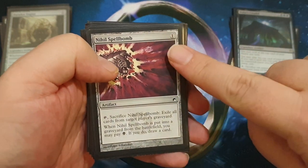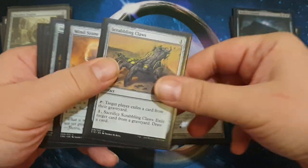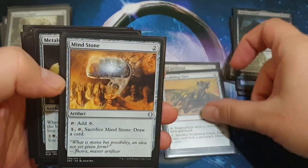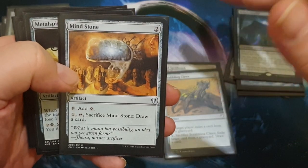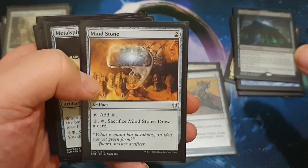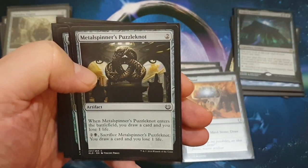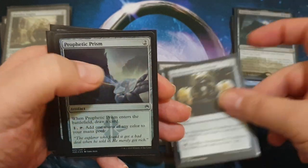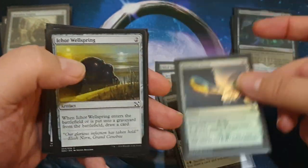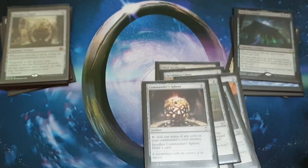We are playing eggs because they're cheap and they have effects that draw you cards. So we're playing Nihil Spellbomb, Scrabbling Claws, Mind Stone — technically an egg and a mana rock — Metalspinner's Puzzle Knot, Prophetic Prism, Ichor Wellspring, and Commander Sphere, because they all draw you cards.